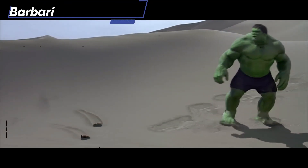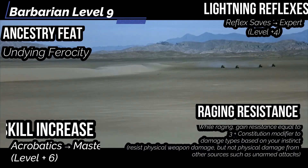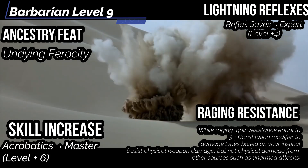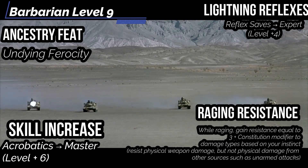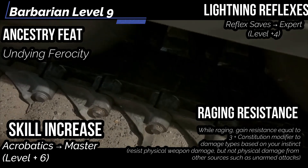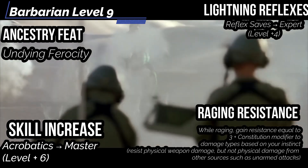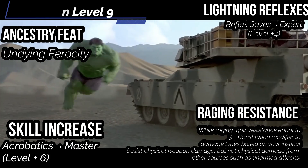At level 9, get the Ancestry feat Undying Ferocity — when you use Orc Ferocity, you gain temporary hit points equal to your level. Lightning Reflexes increases your proficiency rank in Reflex saves to Expert. We also get Raging Resistance: while raging, you gain resistance equal to 3 plus your Constitution modifier to damage based on your instinct — so you resist Piercing and Slashing damage. Good for enemies like Wolverine or Deadpool, but maybe not for Juggernaut and The Thing. Acrobatics also increases to Master.